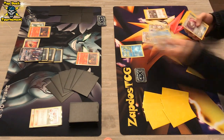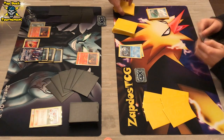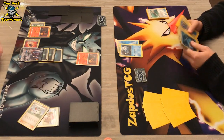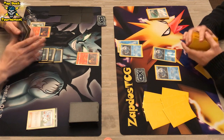Hopefully the Darkrai player does not have any reason to get it out of the active position. We see a Frogadier, which is definitely great. We also see a Water Energy. Now we see Water Duplicates — how many Frogadiers will the Greninja player get out? We already see one, two, and that's it.